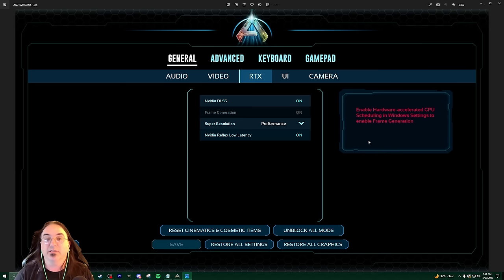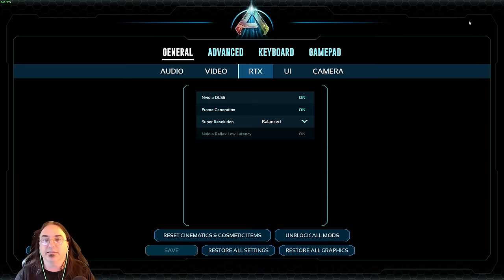What this is, basically, is it tells your GPU to schedule what it's doing according to what you're doing, which basically unlocks your GPU so you can use the full potential of it. Windows has this off by default. So if you go and enable that, then you will be able to get frame generation. And it works out really, really well.